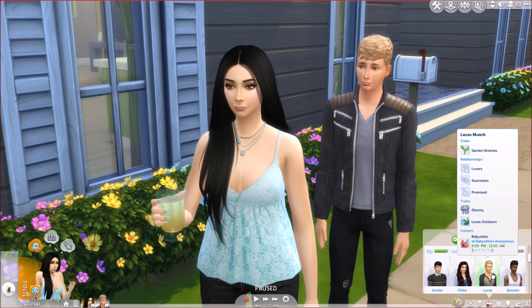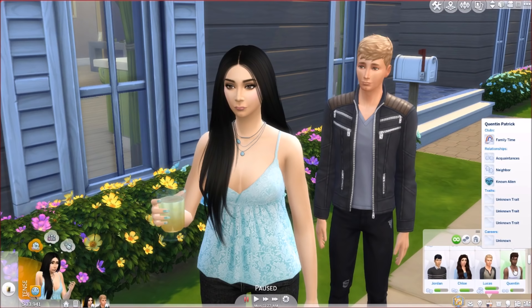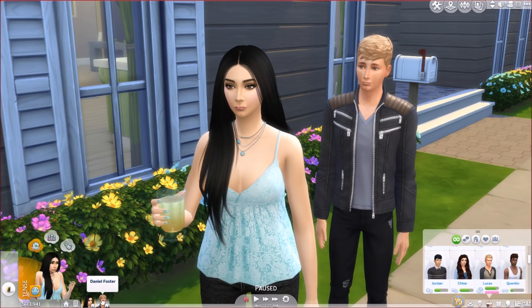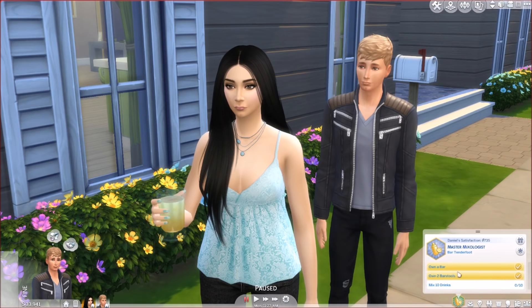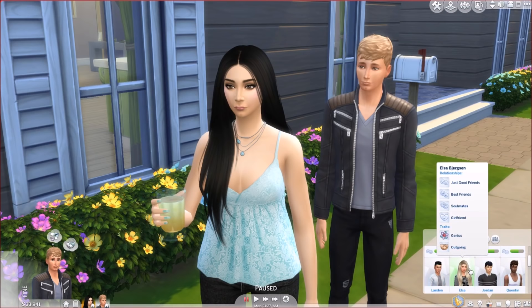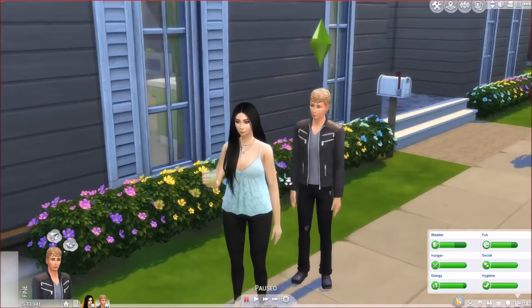The only traits we know about Lucas are that he's Gloomy and loves the outdoors, and he's a babysitter, though he is an adult. Here's Quentin — Hazel's boyfriend — if you didn't see Season 2. He's actually younger than her; she's an elder but he'll be an elder soon too. Then we have Daniel: he is Outgoing, a Bro, a Goofball, and has the Essence of Flavor trait because his aspiration is Master Mixologist. He's completed owning a bar and bar stools in the house. His girlfriend is Elsa — she's a Genius and Outgoing.